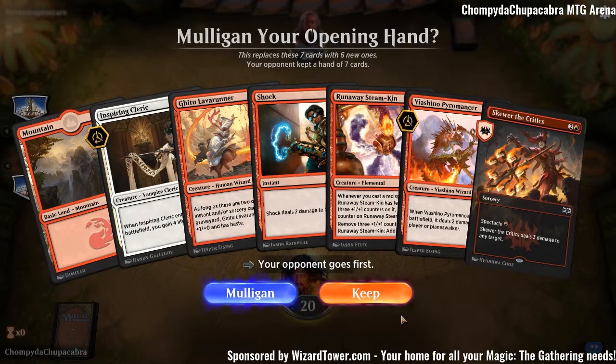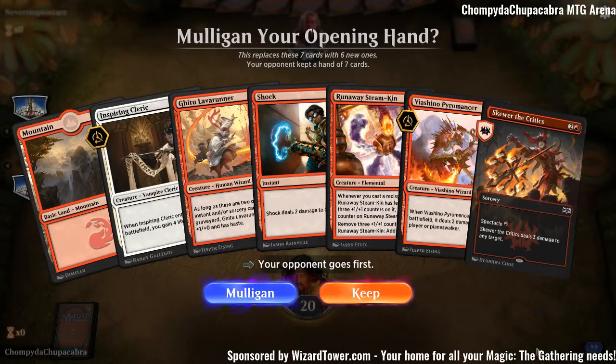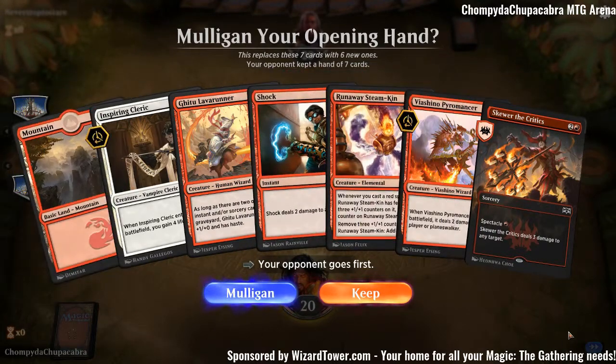Our opponent goes first — that's annoying. This is a very keepable hand. Turn 1: Runaway Steamkin. It often gets killed, but when it doesn't, you can just barf out your entire hand, which is really nice.